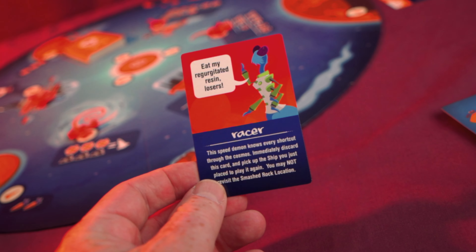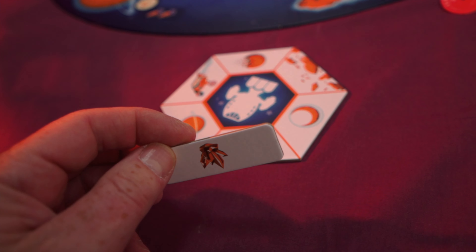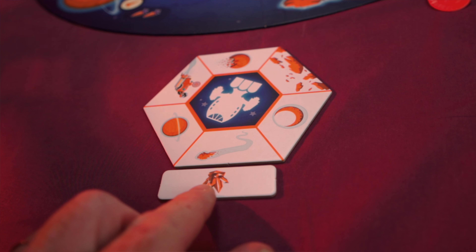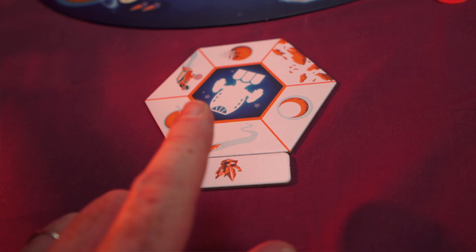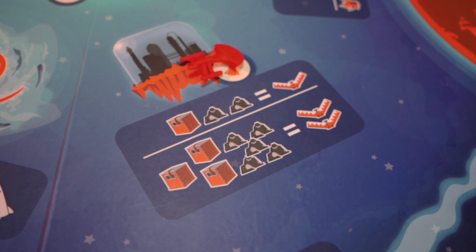At the Smashed Rock you get two credits and a riffraff card. Riffraff cards are characters you may place on the board that give you a special ability. The Orange Station is where you get upgrades for your ship — up to three different connections placed around your little ship board. These cost two credits plus one extra credit for each attachment you've already got, and when you visit the location those connections are attached to, you get a bonus.